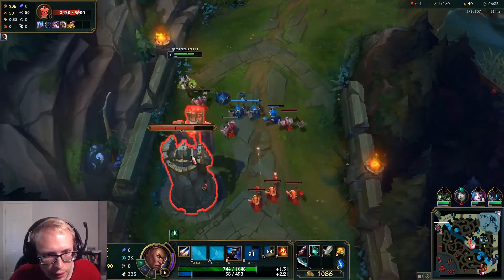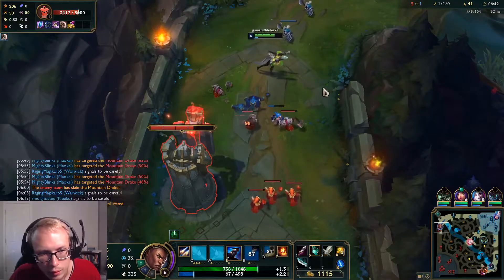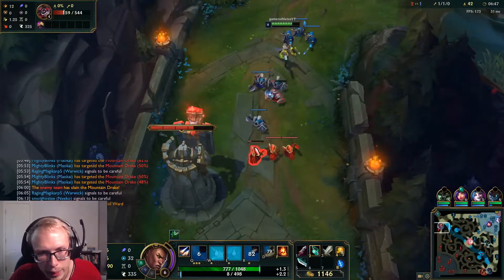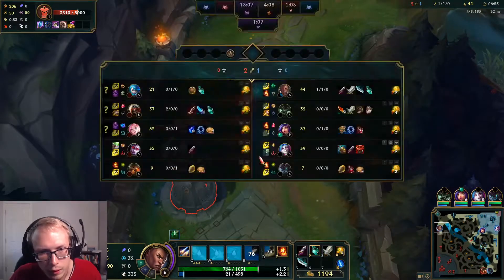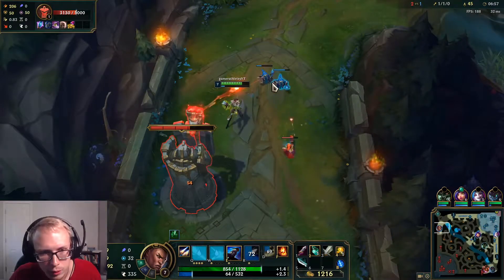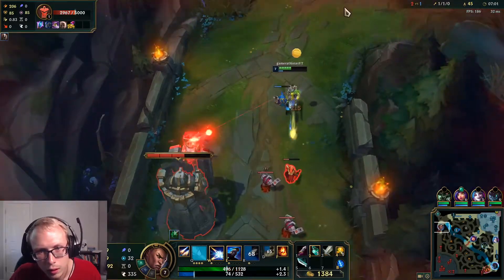I need it and I don't want to build Essence Reaver. It is what it is — that was a bad Q, I hit like none of the minions. We should be able to get this plating — she doesn't have her ability up. That's fine, she's not gonna be able to kill me here.